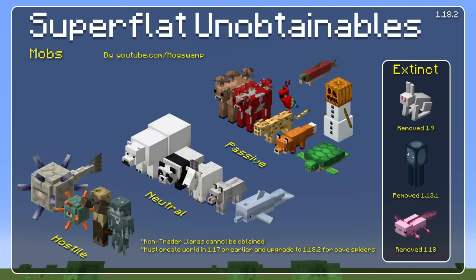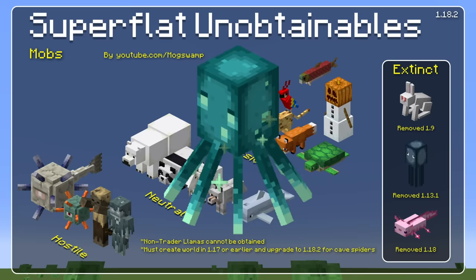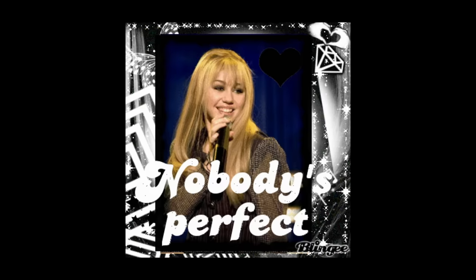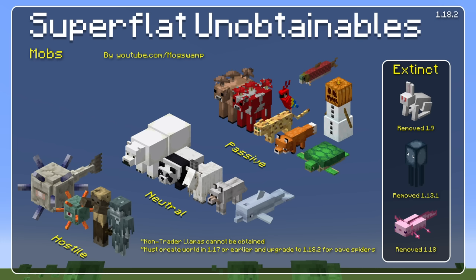First off, you'll notice that the glow squid is not on the list of extinct mobs. In my last video I said they were being removed in 1.18.2, but thankfully it turns out I was wrong. Mojang simply adjusted the spawning conditions so that they only spawn at light level zero. So luckily we'll have glowing sacks for the foreseeable future, but that's a great example that I do get things wrong from time to time, so if there's anything wrong or missing please let me know in the comments.